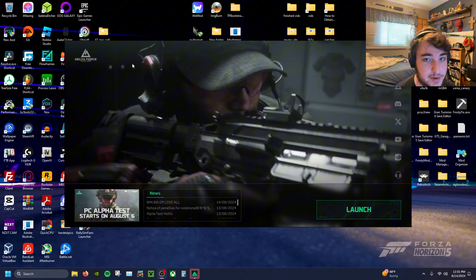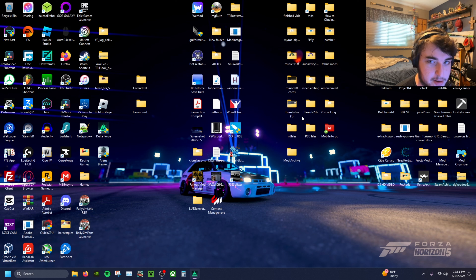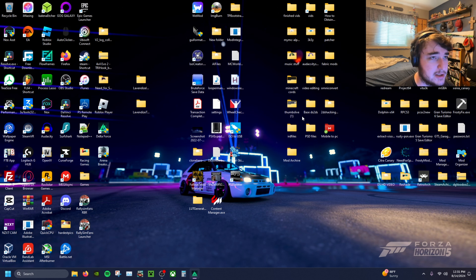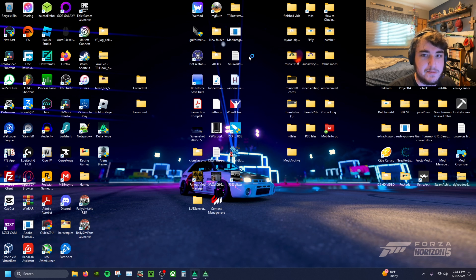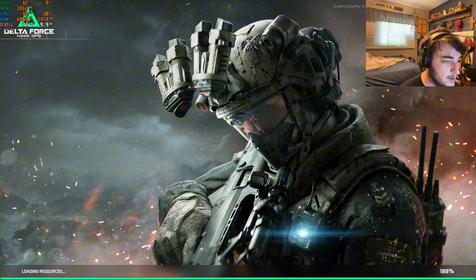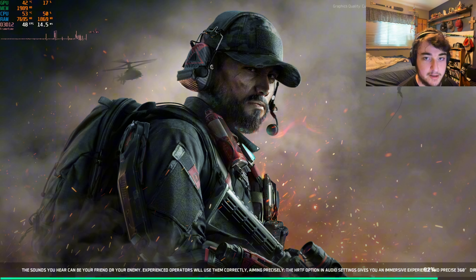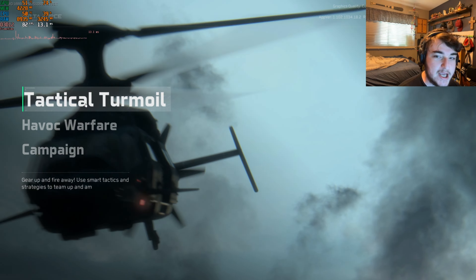What is going on guys, it is your boy Runner Man 15, and in today's video we are going to be playing the other mode in Delta Force Hawk Ops. In the last video, which was a while ago — sorry about that — we played the extraction mode, which was the Hazard Ops. Now we're going to be playing the other mode. Let's go ahead and load into the game and I'll give you guys my first impressions. I have the performance stats in the top left corner; I'm pretty much maxing out my GPU. We're going to be checking out Tactical Turmoil.